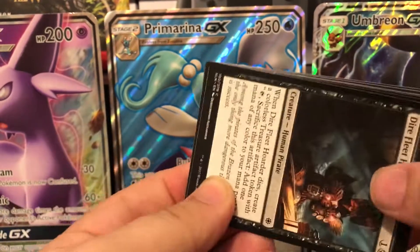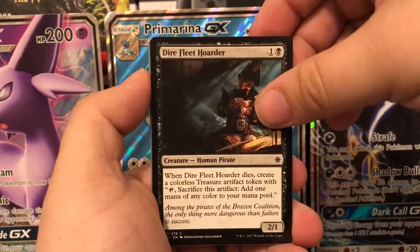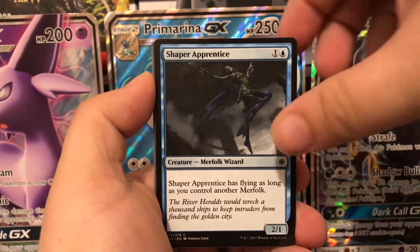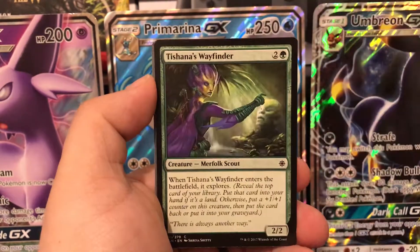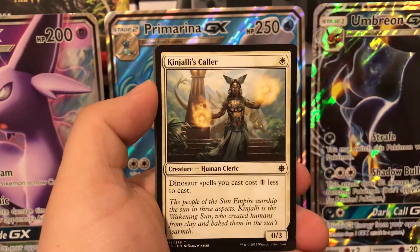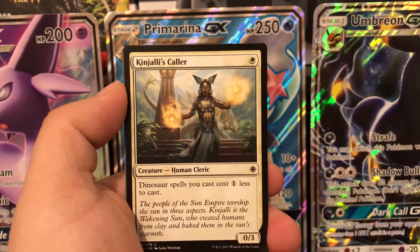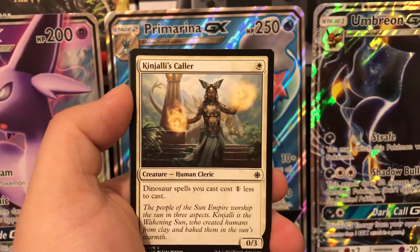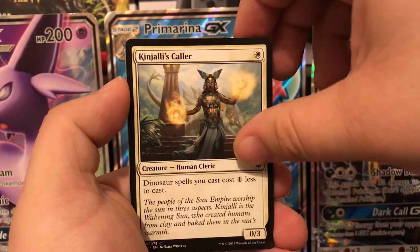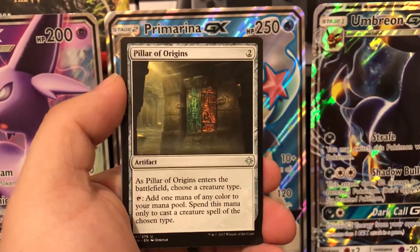I still haven't pulled a planeswalker yet, so here's hoping this will be the one. We have dire fleet hoarder, Till It All Is Night, ravenous daggertooth, shaper apprentice, ancient rotodon, Tishana's wayfinder, prying blade, headstrong brute. Then Kinjali's Caller — a really fun card I got to use at the pre-release. It's a 0/3 for one mana — dinosaur spells you cast cost one less, and yes, it stacks with other similar effects.